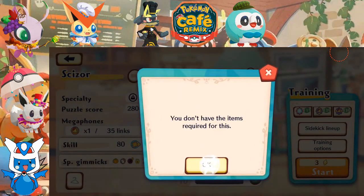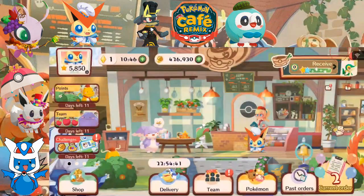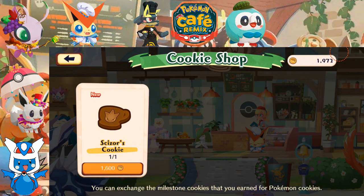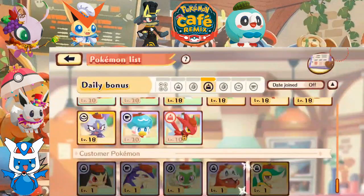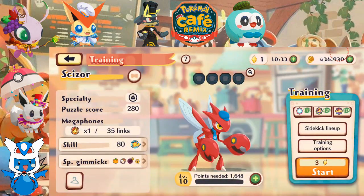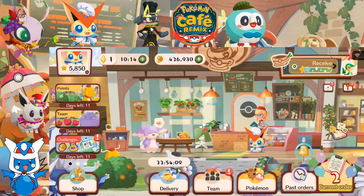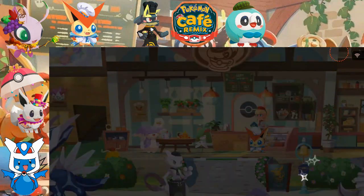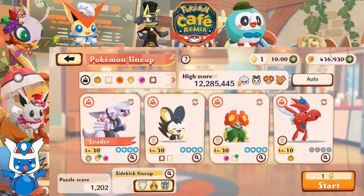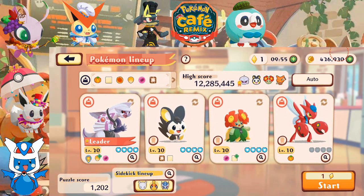We need additional cookies. The cookie shop is open, so let's spend some cookies and unlock the level cap. We're going to need some more milestone cookies to get more Scizor cookies. I think I'll drop Charizard for Scizor. We won't have the gummy yet to clear, but this will at least get us additional points regardless. Two stars with Scizor is still going to do better than three stars with Charizard, I believe.